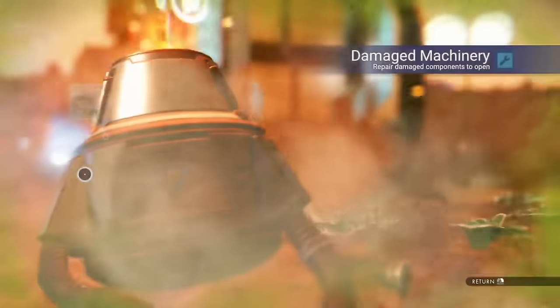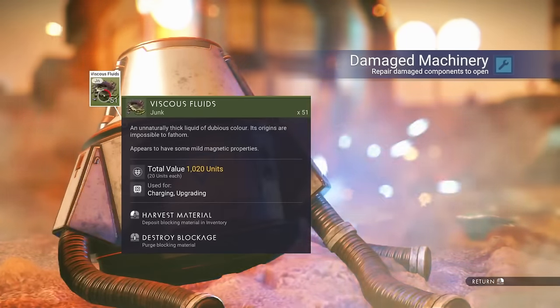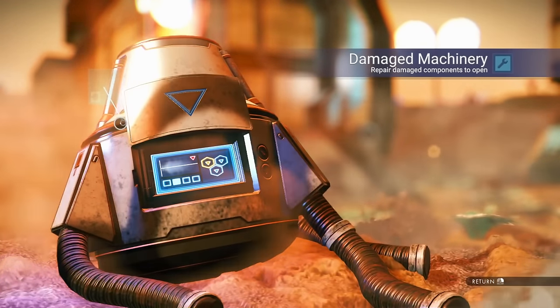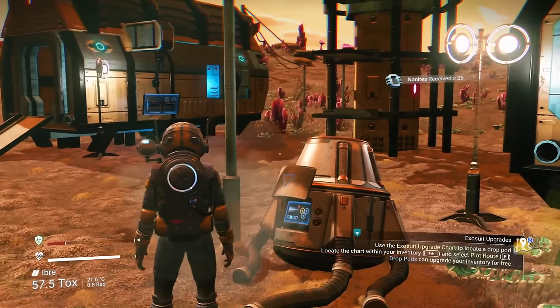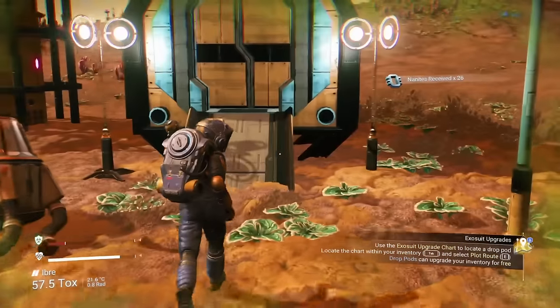These damaged machinery are actually pretty cool. You can loot the fluids and turn them into nanites later. I generally just delete them because it's a long drawn out process. On rare occasions, they'll even give you some S-class modules, which is pretty win.